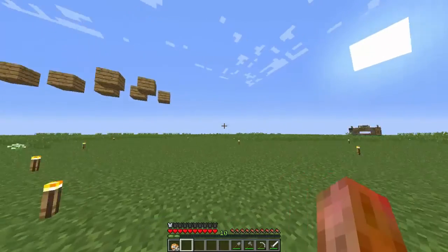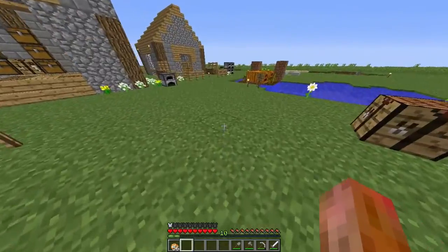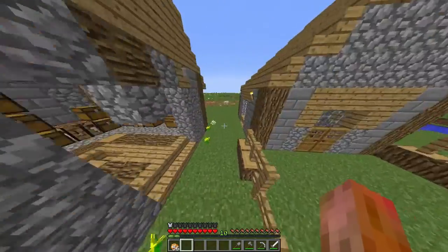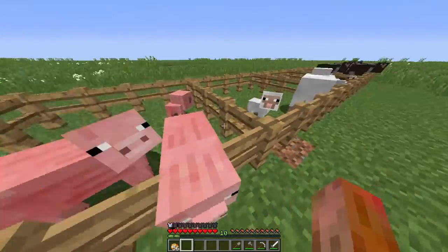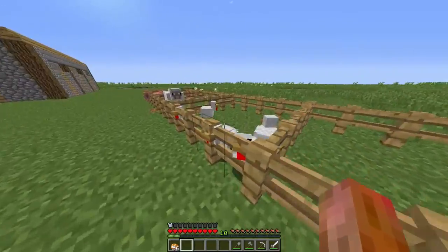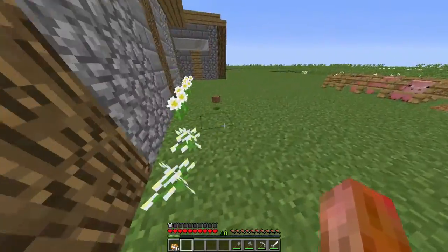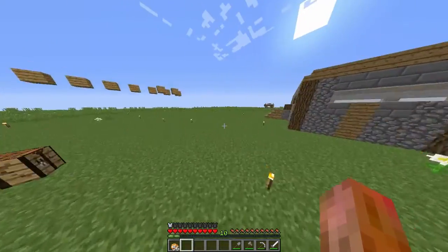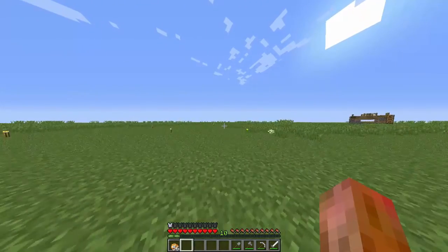Then we're going to build an enchanting table down below. I've been working on something on this world for a really long time, but it's not anything big — it's just animals. I've been working on getting animals forever and I've got them now, so we're going to start making farms with those.